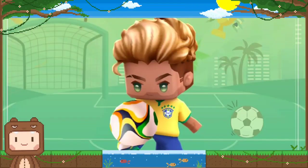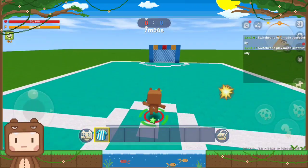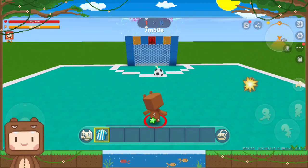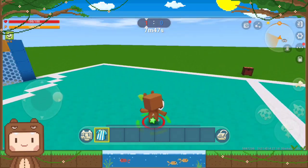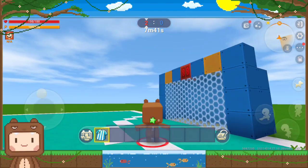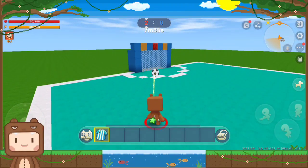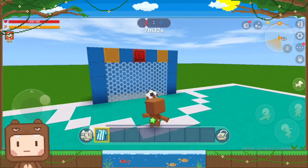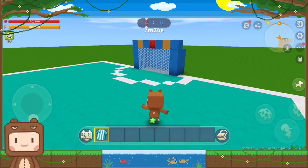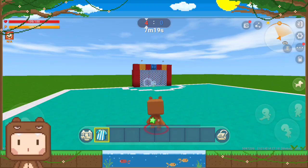Let's go! Here I become the red team. I will try to kick the ball into the blue team's soccer goal. As you can see, my points increase every time I shoot the ball into the enemy team's soccer goal. What if I shot the ball into my team's soccer goal? The opposing team's points will increase if you shoot the ball into your own team's goal.